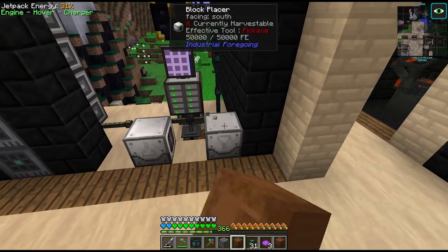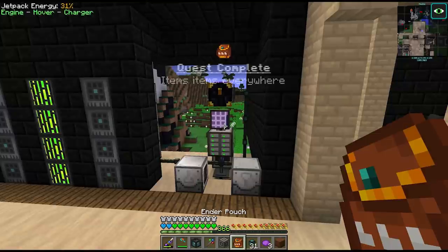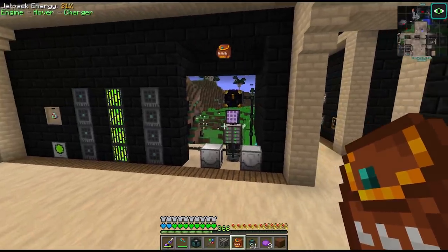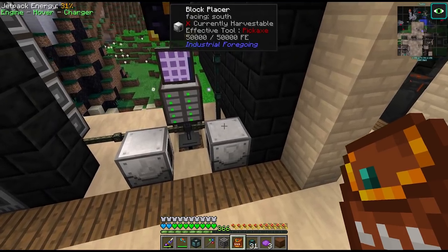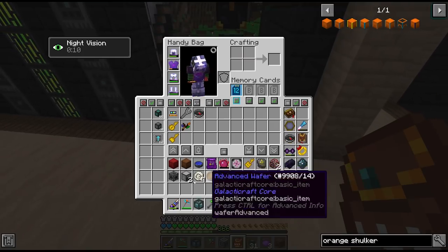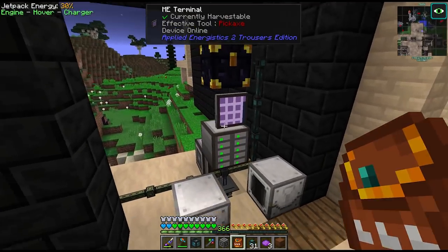So I've set up a system to effectively unload these Shulker boxes - it's just a block placer and a block breaker set up as a subnet for the storage. The idea is that we're going to have an Ender Pouch when we go loot Mars, which will connect to this Ender Chest, place all the Shulkers inside the block placer. And when they're broken by the breaker they do actually drop their contents. So all we need now is a collection system to store them in this terminal.